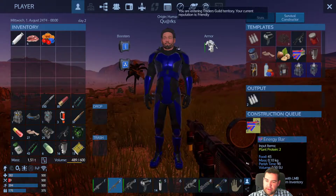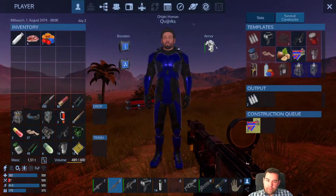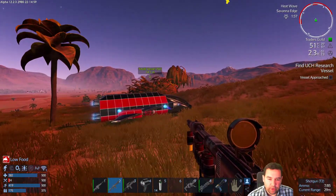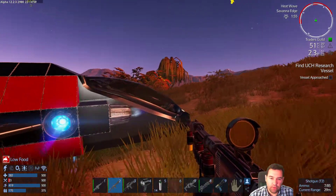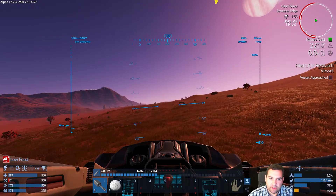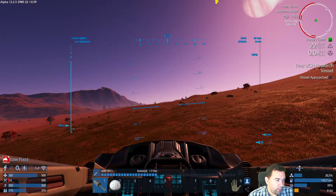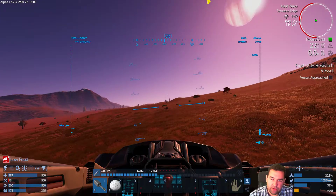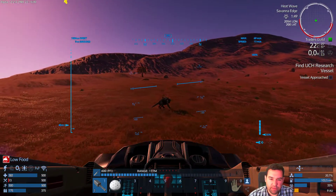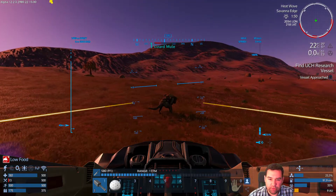As we're on a planet that has an abundance of food, we're making another energy bar from vegetables I just picked up. We're going to continue hunting for these lizard mules or something. My green screen was all messed up and now I'm messing with the settings to get it working perfectly.